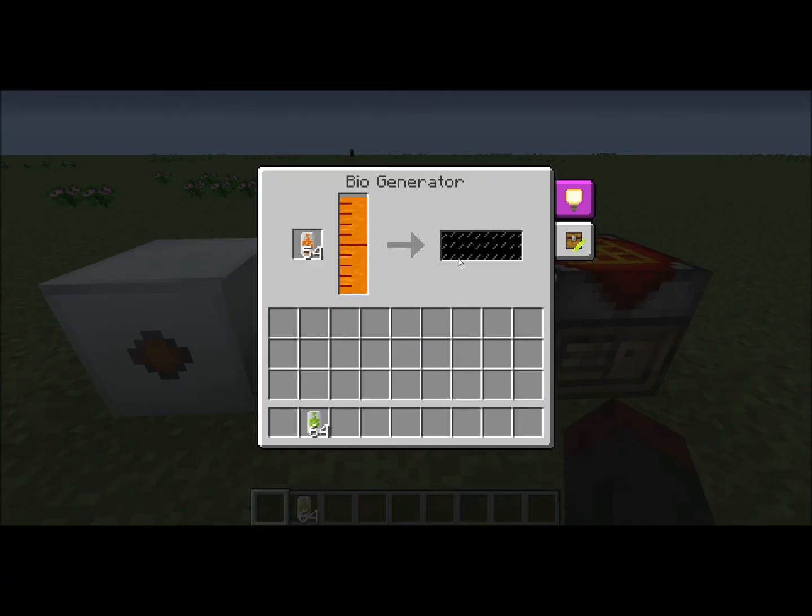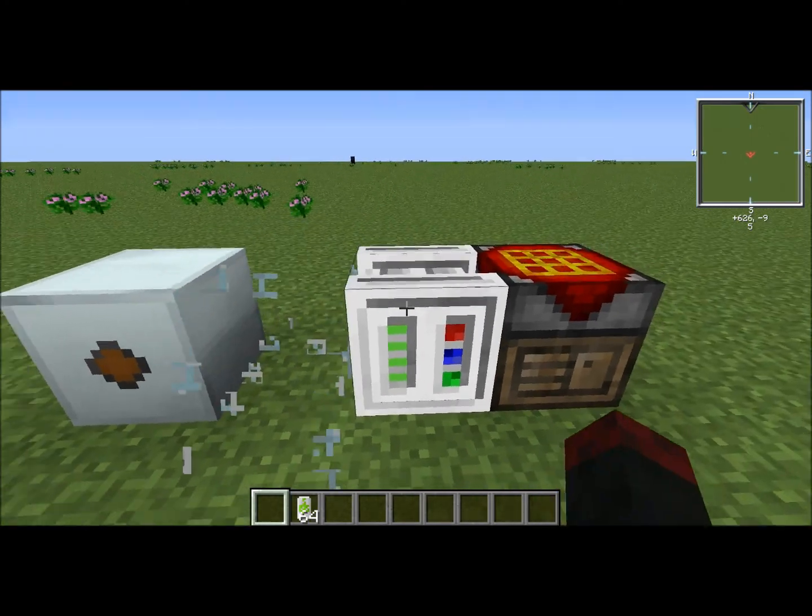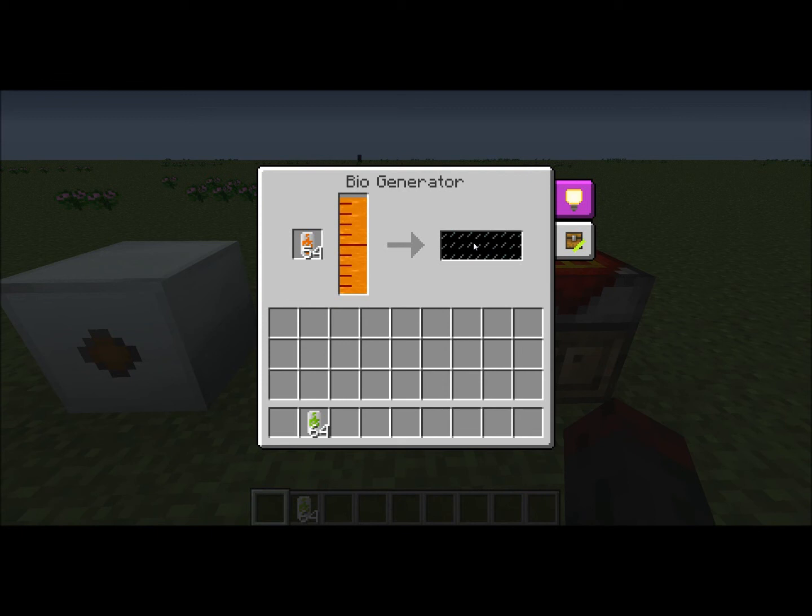But here we have, right here, this thing — it is the battery for the biogenerator. This biogenerator can hold 30,000 EU, and what it is, it's practically its own MFE, bat box, or MFSU. It can just store the power, the EU that it produces.